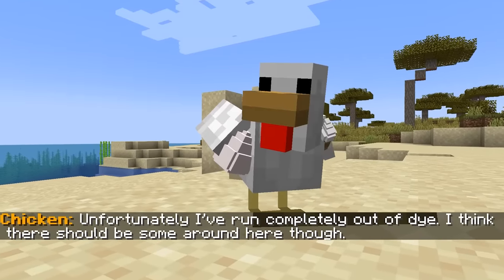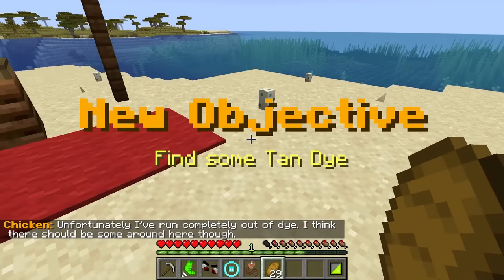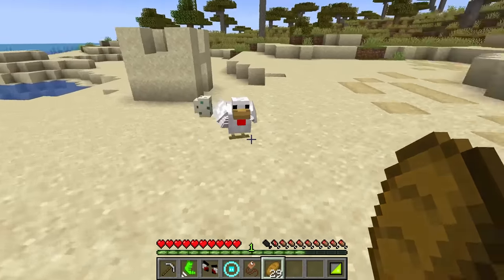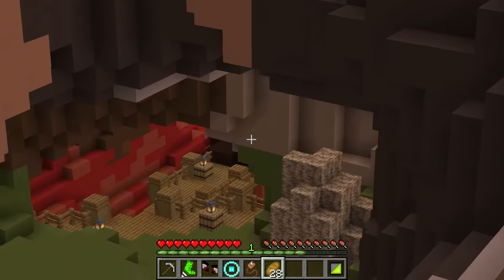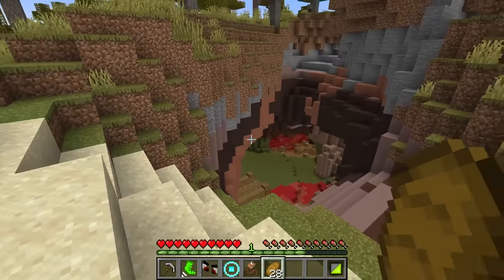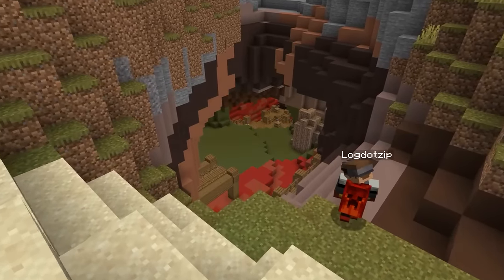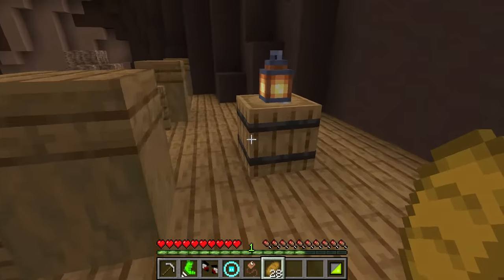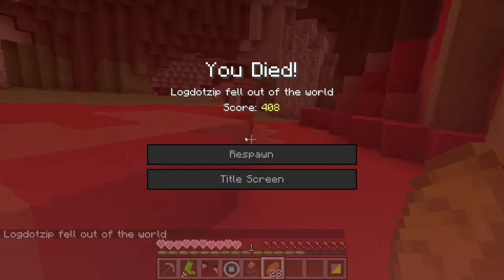Unfortunately, I've run completely out of dye. I think there should be some around here, though. Wait a second — so these are just chicken... my whole life's been a lie. I found a cave in here with a whole mess of dyed blocks. That might be our best chance to find some dye for these eggs. It looks like there's some sort of bridge that's already here. I'm not entirely sure what's going on, but nothing in there.